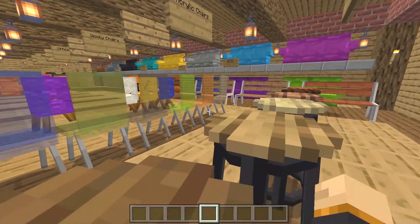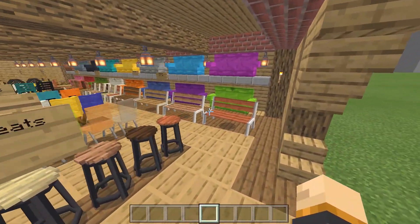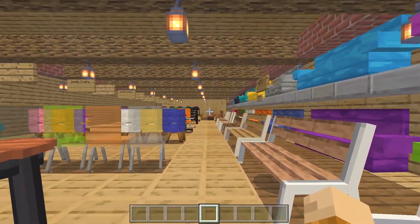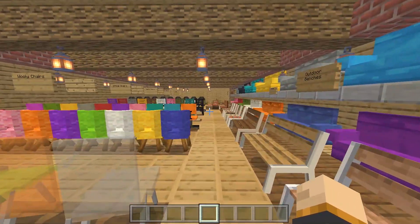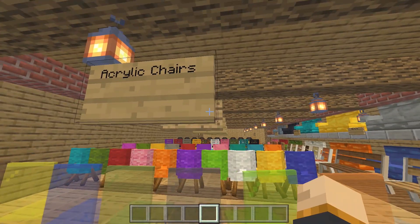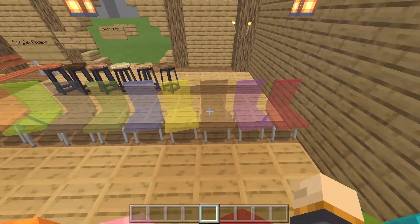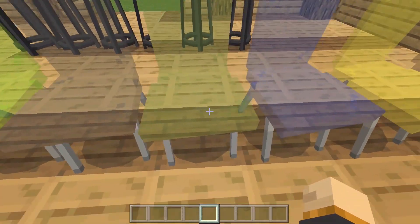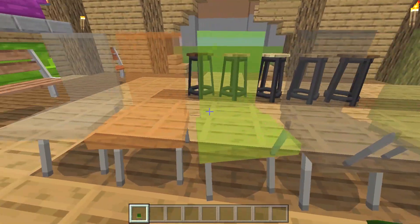All these chairs are not craftable, which would be really cool if they were — so you could use them in survival builds — but sadly that's just not the case. Next up are the acrylic chairs, which are basically glass chairs. You can sit on every single one, and when you break them they drop themselves so you can place them down again.